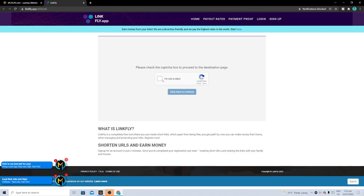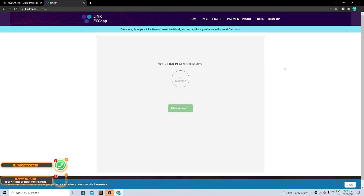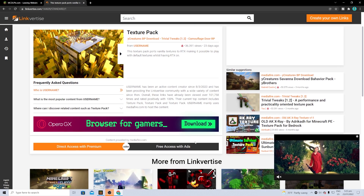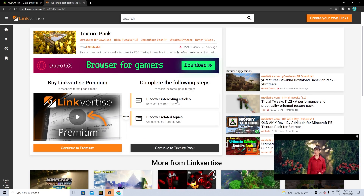It's going to take you to this website — go ahead and do the captcha. Once the link is ready, wait a couple of seconds and you should be taken to the next page. The reason you have to go through these ads is so that the creator of the texture pack can earn a little bit of income.